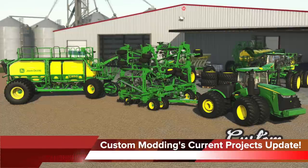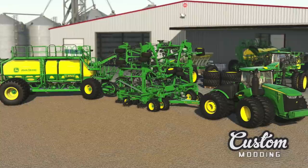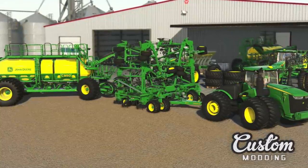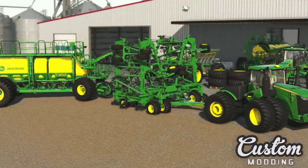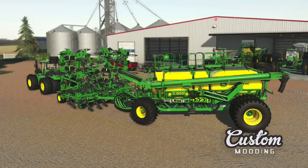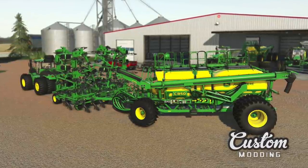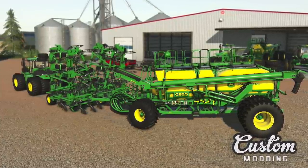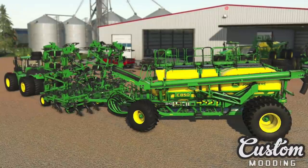Custom Modding updates us on mods they're working on right now. All mods will be for all platforms, except for the map at the very end. First, we have the John Deere 1870 Air Drill — textures are complete, 100% done in Giants Editor, and about 70% of the XML files and animations are done. Next is their John Deere C850 Air Card, which is 100% done in Giants Editor, XML, and animations, and has completed internal testing. This mod is awaiting the completion of the 1870 Air Drill before being sent off to Giants for release on all platforms.